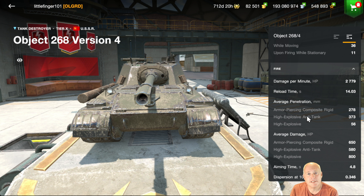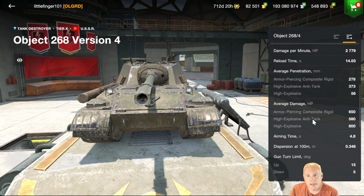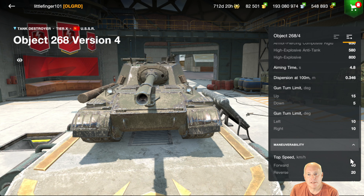Containers — I'm going to skip over the Object 268/4; I spoke about it at length last week. At 22,500 gold it's still pretty expensive for a Tier 10.